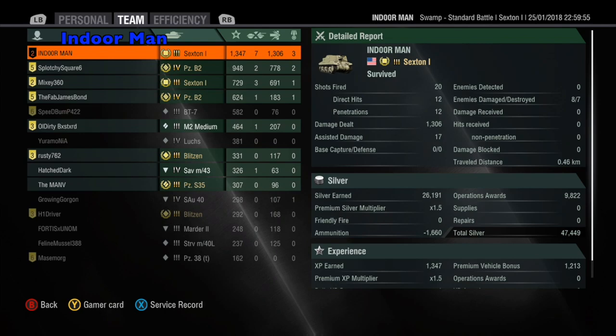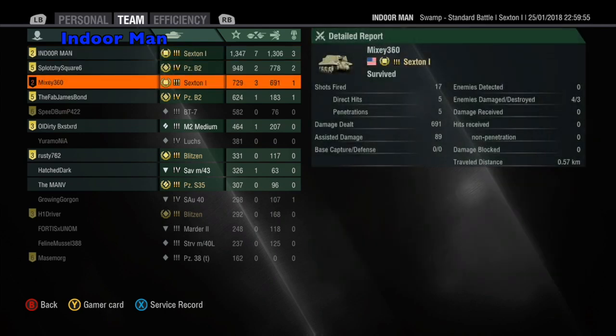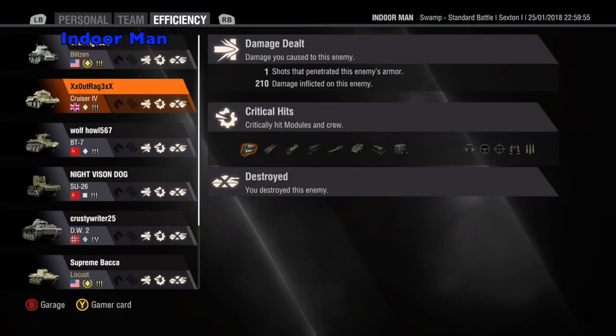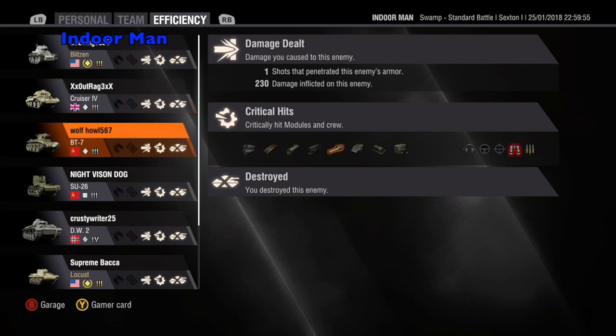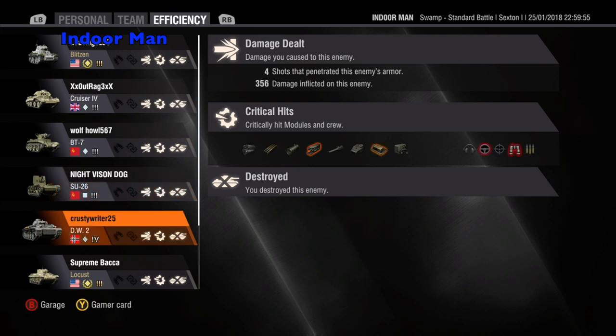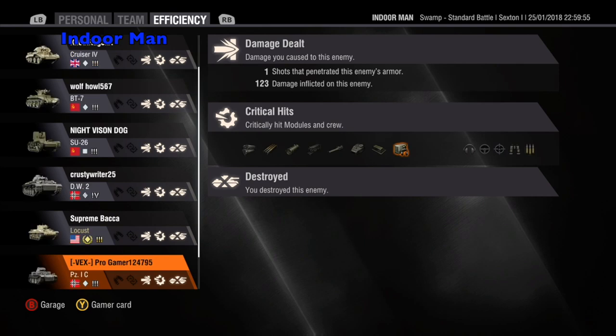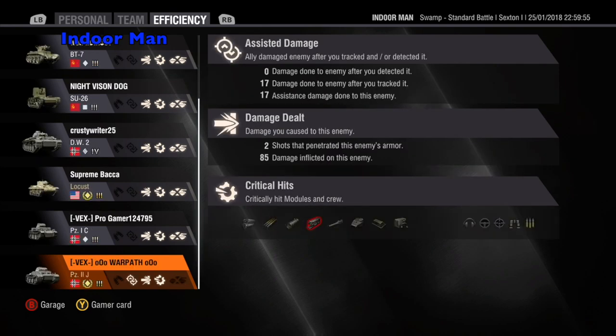Mixy 360 also had a good game with 729 base XP, dealing 691 damage and destroying 3 enemies. I just got a few more lucky shots and a great opportunity for extra damage at the end on that DW2. In terms of crew and module damage, I damaged the engine and fuel tank in the Blitzen, damaged the engine in the Cruiser 4, damaged the gun and injured the commander in the BT-7, damaged the viewport and injured the driver and commander in the DW2, and damaged the radio in the Panzer 1C.